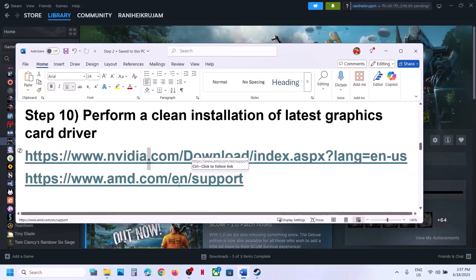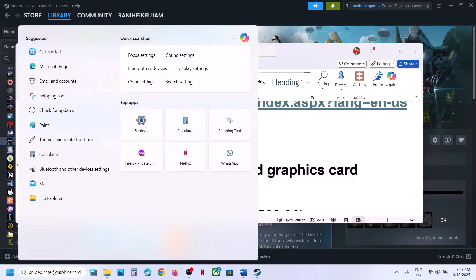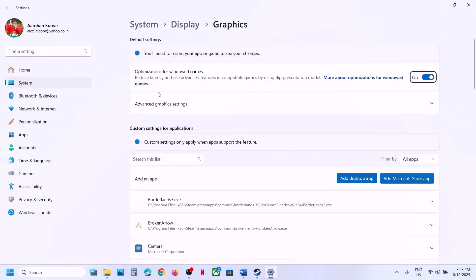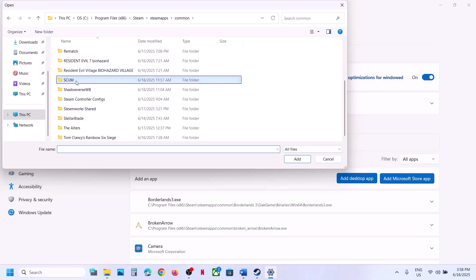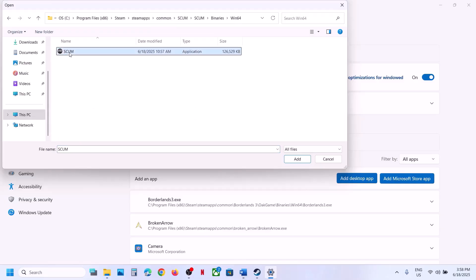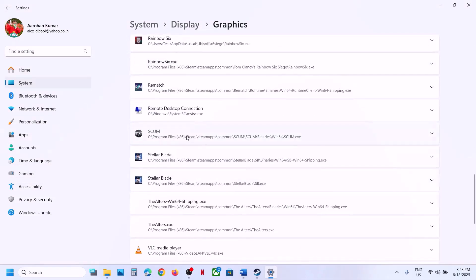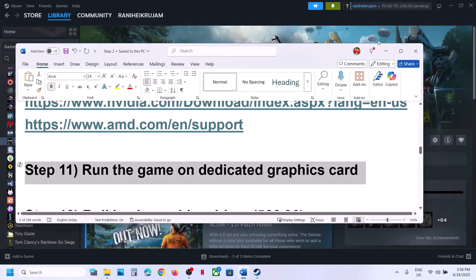For AMD card users, first uninstall the current graphics driver, restart your computer, go to the AMD website, select your graphics card, install the latest driver, restart your computer again, and launch the game. The next step is to run the game on your dedicated graphics card. Type Graphics Settings in the Windows search box, click Add Desktop App, navigate to the game installation folder, select the game exe, click Add. Once added, find the game in the list, click on it, select High Performance, and then launch the game.